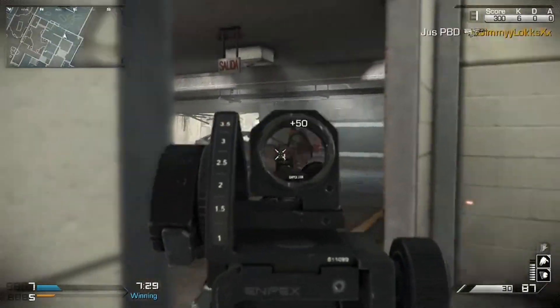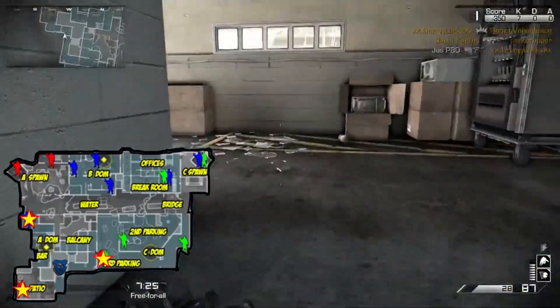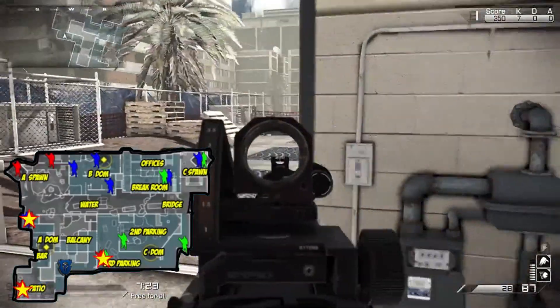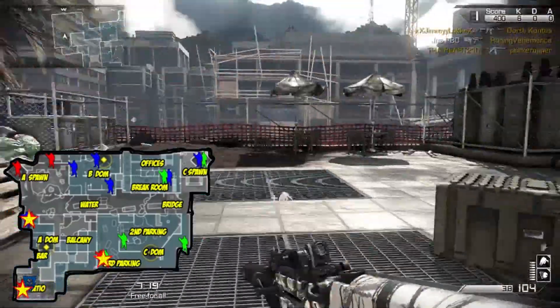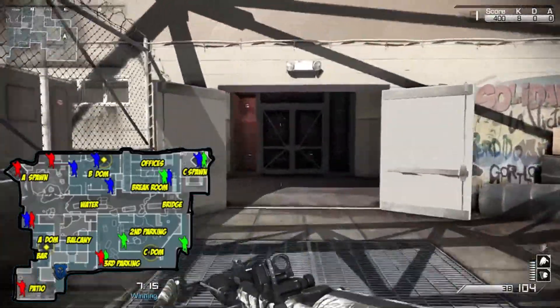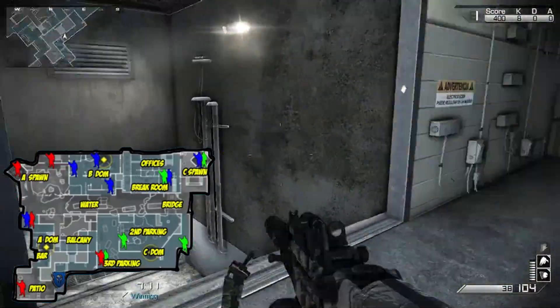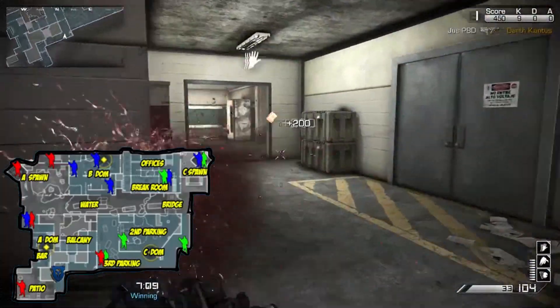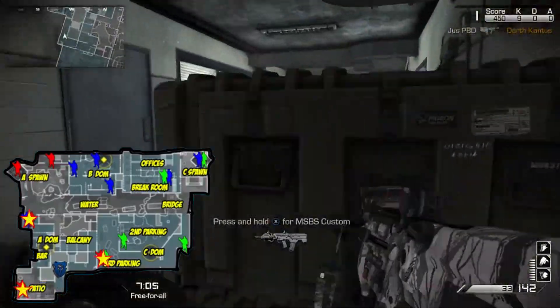When you're playing free-for-all you want to patrol a corner of the map. Here we're going to be going from the patio, hitting the bar, and then down to the parking area — the third parking area with the number three on the wall. We're running back and forth between there. As long as you don't push too far into the bar area they shouldn't be spawning behind you on the patio. You've got a high traffic area and you're keeping it close quarters so you can control the areas where people are shooting at you from.